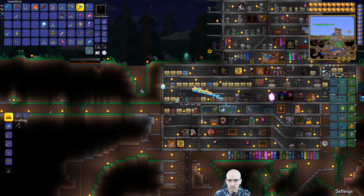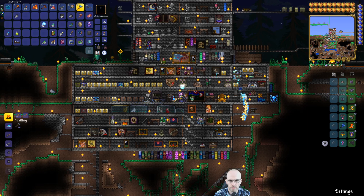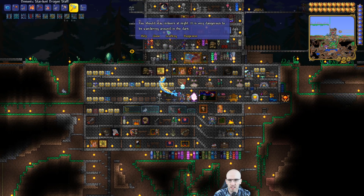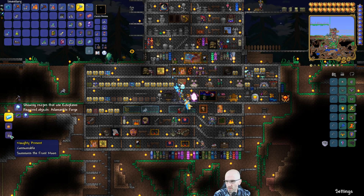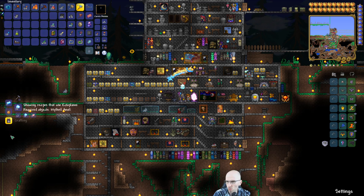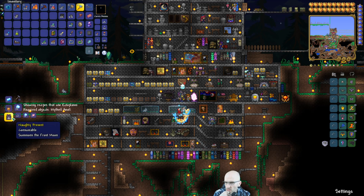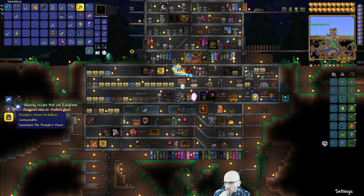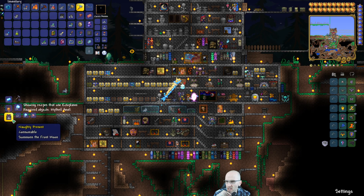Okay, some ectoplasm - let me have a look. We might have to craft some better gear as well. Ectoplasm summons the Frost Moon. And there's the Silk Fright for the Pumpkin Moon. Yeah, we haven't done these two events.